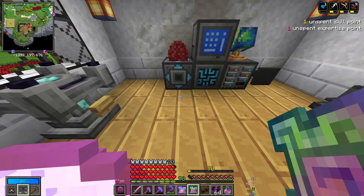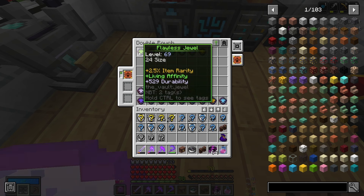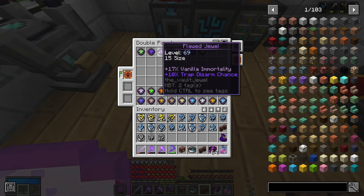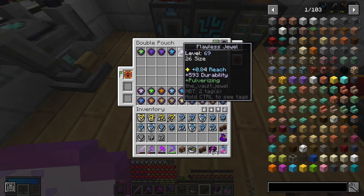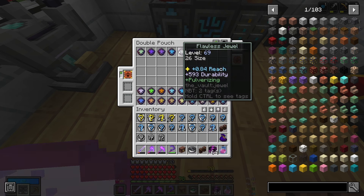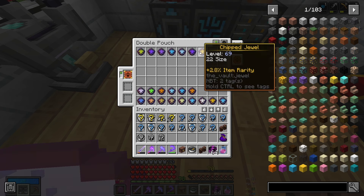For our jewels, we're keeping this flawless jewel with item rarity, living affinity, and durability. Size 11 8 trap disarm - nice. Size 15 with 10 trap disarm - really good for size 15. Size 11 mining speed - always worth keeping. Legendary reach combined with durability and pulverizing at size 26 - very nice, especially since I want to put reach on a new copiously tool when I eventually make one. Size 22 9 trap disarm and size 22 2.8 item rarity round it out.